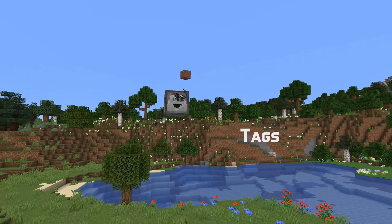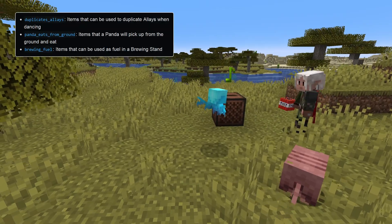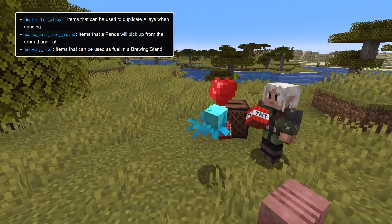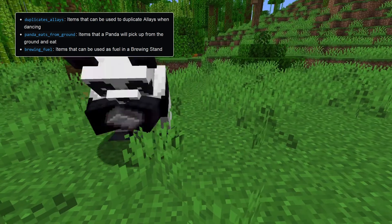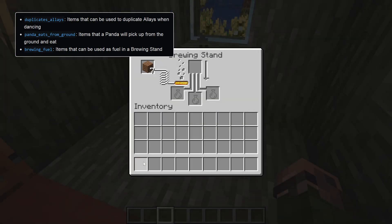In tag news, some new item tags: Duplicates Lays for items that can be given to a dancing Allay to duplicate it; Panda Eats from Ground for items that pandas will pick up from the ground and eat; and Brewing Fuel for items that can be used to fuel a brewing stand.